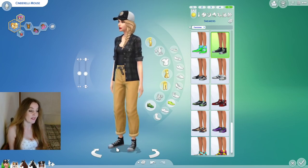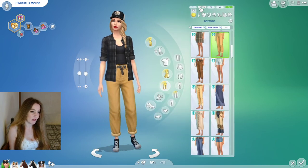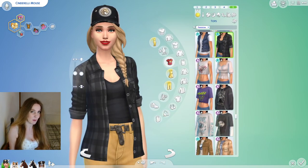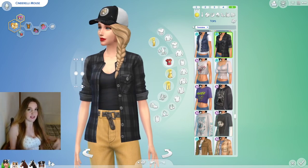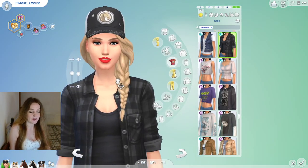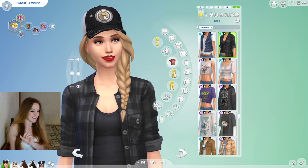These pants are the same Cottage Living ones we saw earlier, just in yellow, and they combine with this Horse Ranch top really well. I love how this top has the vest that tucks in and the shirt that tucks over — it's very flattering. Again the Horse Ranch hair and hat.